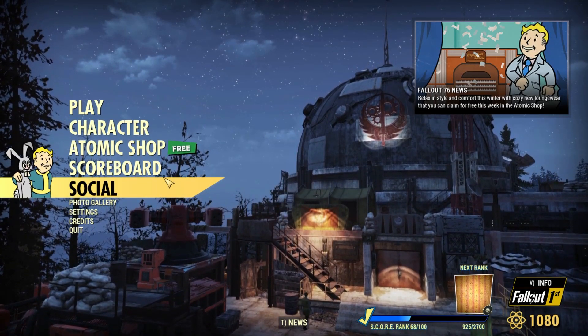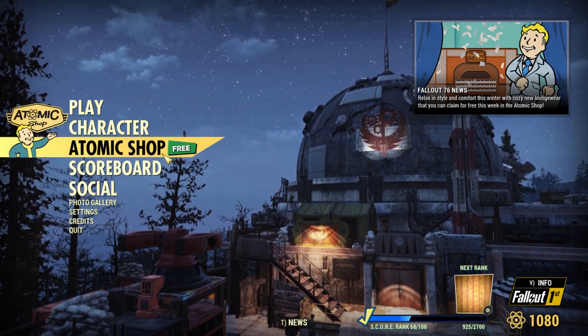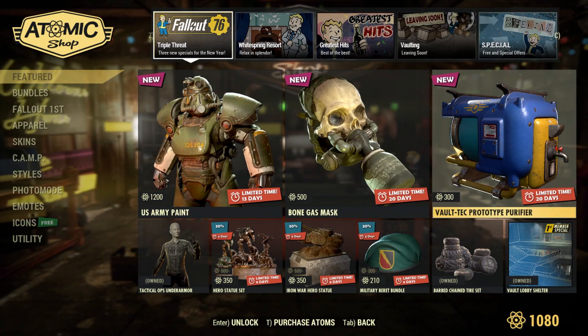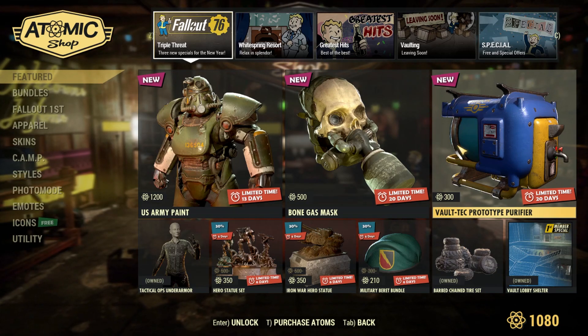Hey everyone and welcome back. Here is another week of Fallout 76 items. Let's see what's new on the shop. First of all we've got the Vault-Tec prototype purifier, which is pretty much a different version of the Vault small generator, but this is a purifier.